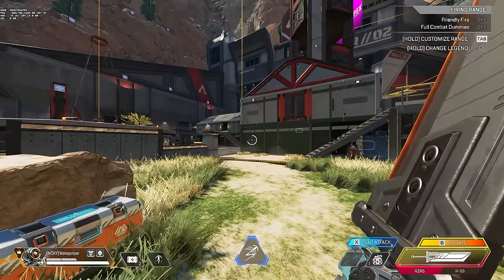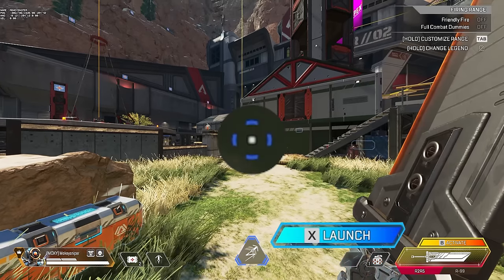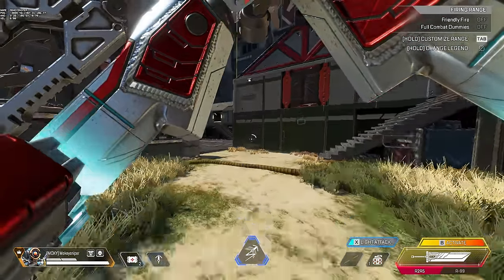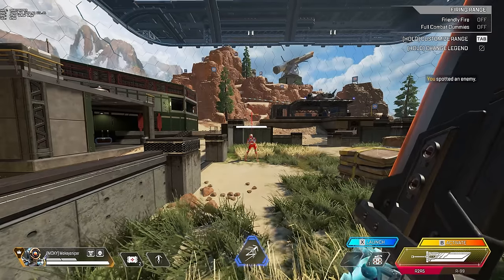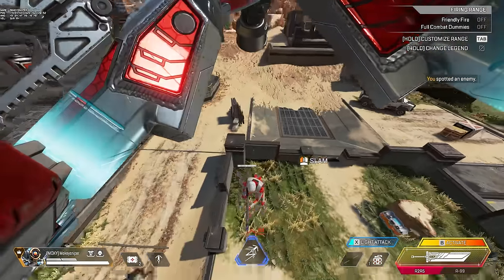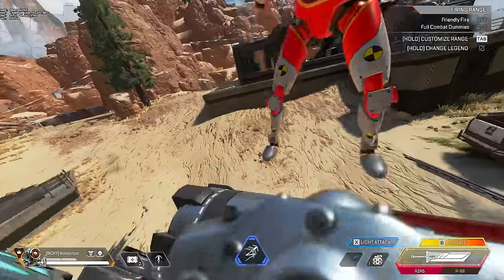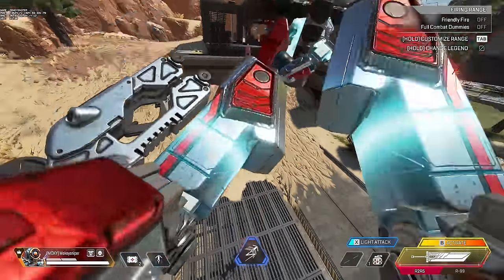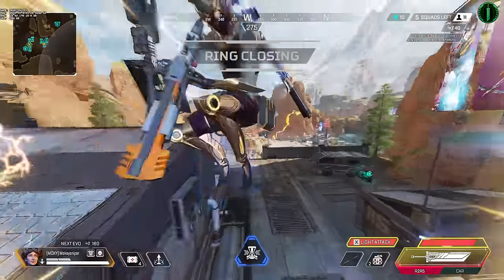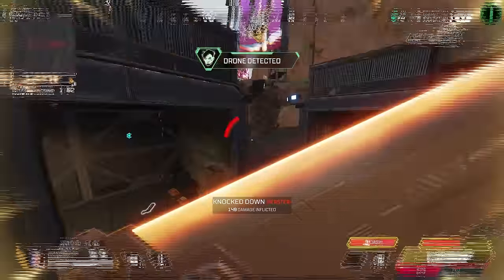Once the launch meter is filled up — indicated by the bar, the circle around your crosshair, or the sound — your next melee will not be a light attack but will launch you into the air. If you're pointed at an enemy closer than 8 meters, you'll get pulled towards them, deal 40 damage, and launch them into the air with you. You don't have to be accurate; as long as you somewhat point in their direction, you will launch them. Once in the air, you can spam melee to juggle them with light attacks, which is completely overpowered.